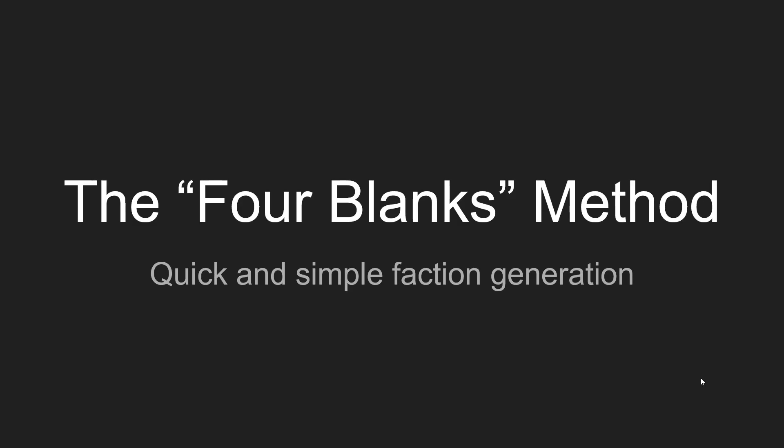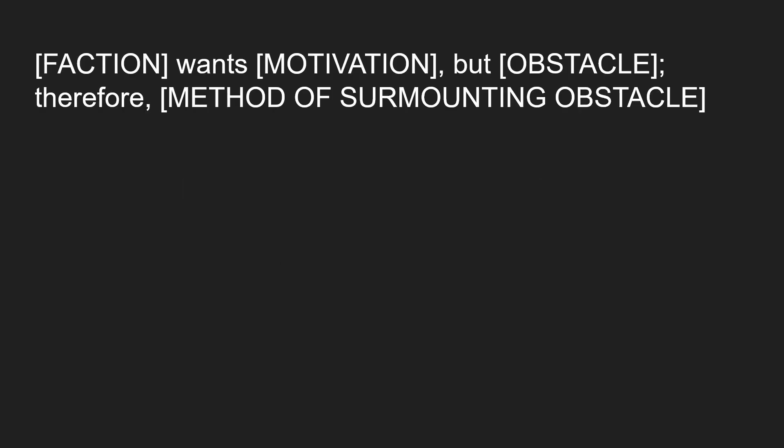Factions are simply groups of monsters within a dungeon. Here's a quick and simple method to flesh them out and give your players a little something to work with. I call it the four blanks method because we're going to fill in four blanks, as you can see here in the brackets: faction wants motivation, but obstacle. Therefore, method of surmounting obstacle.